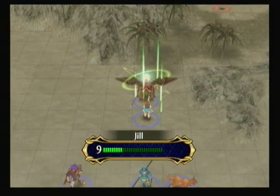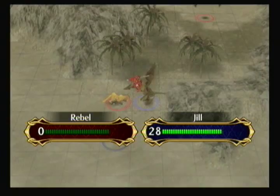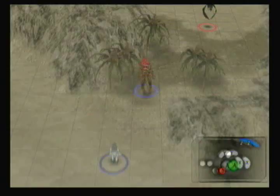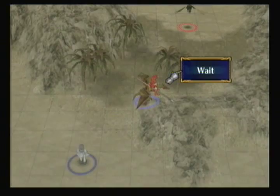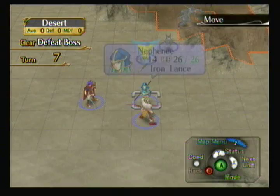Hopefully Jill can kill this Laguz because if she doesn't, we could be in very big trouble, but thankfully she does. I'll move her right here so she can get in range of the raven over there. I think that's a raven — it's either a raven or a hawk. It's hard to tell since the screen I'm looking at is so small. Usually if it's a dark black color it's a raven. If it's a brownish, light brownish color it's usually a hawk.